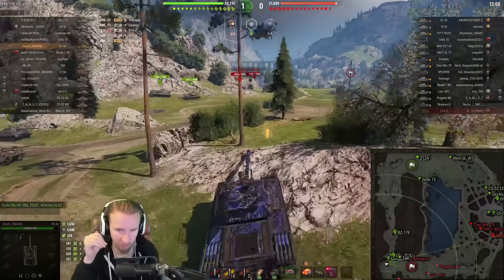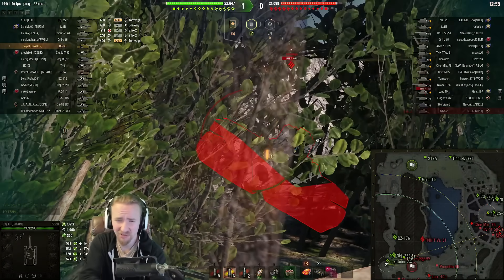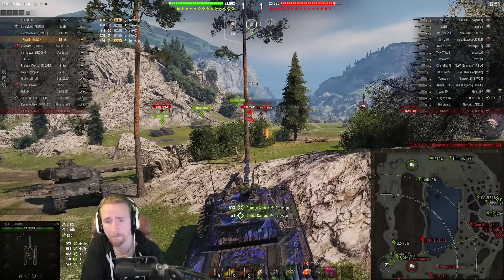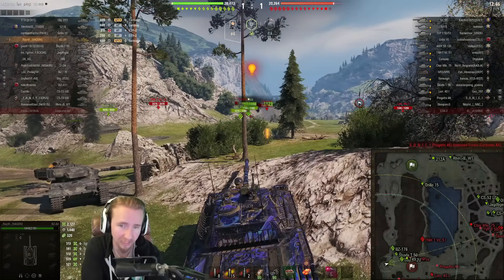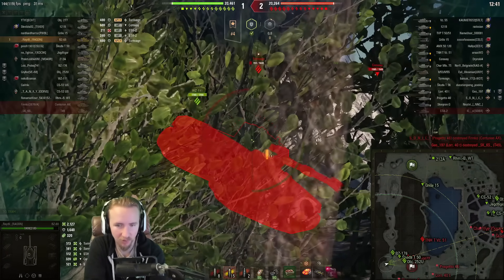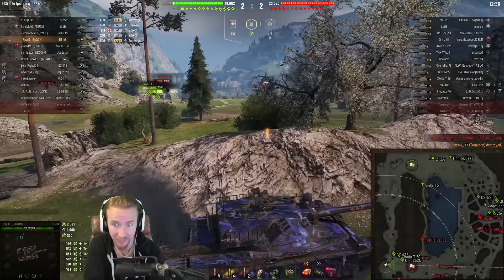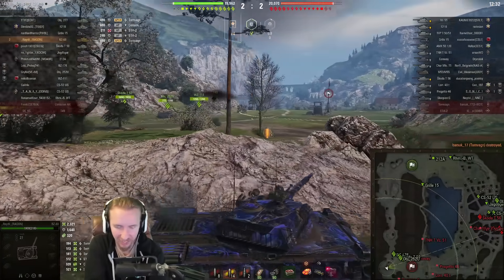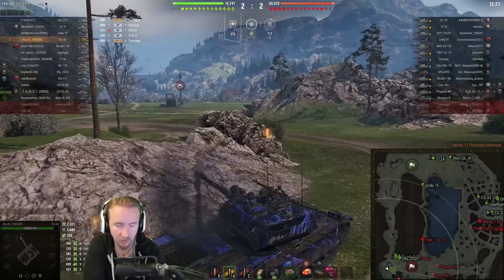Raidil is using 8 degrees of gun depression to hold down and use this real meaty turret. It doesn't matter if you have a poor DPM of 2,000, or not the best accuracy of 0.42, or even the best gun handling — which Raidil is quite rightly improving with vertical stabilizers. If you can just sit in front of your opponents and slowly grind them down, that's enough. Of course, you've got to hope the other flank isn't going to get completely demolished.